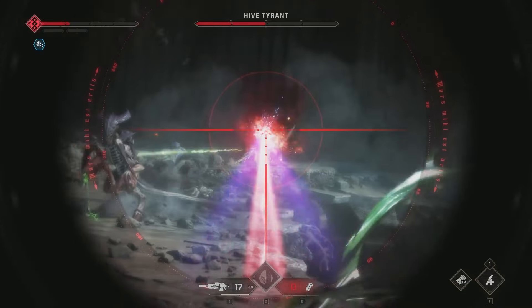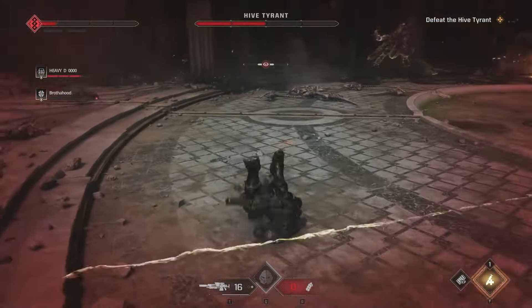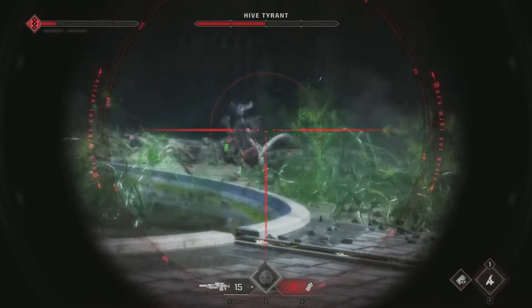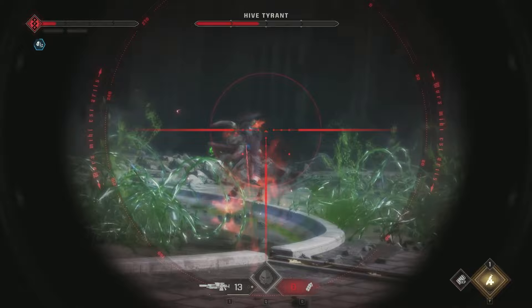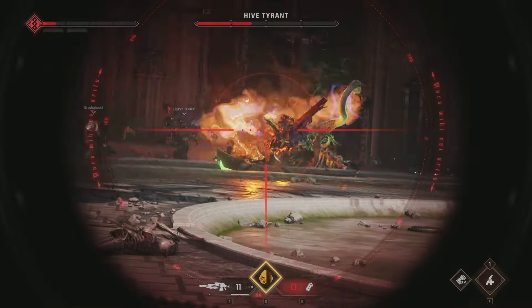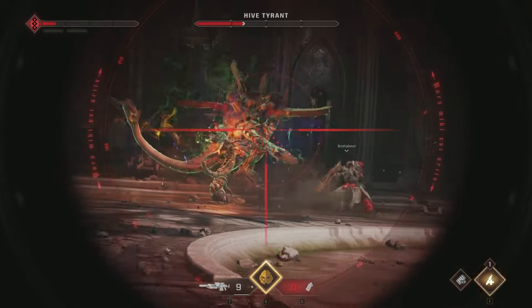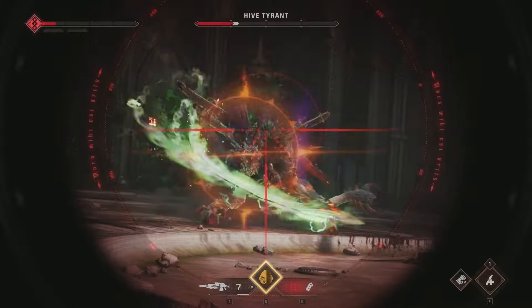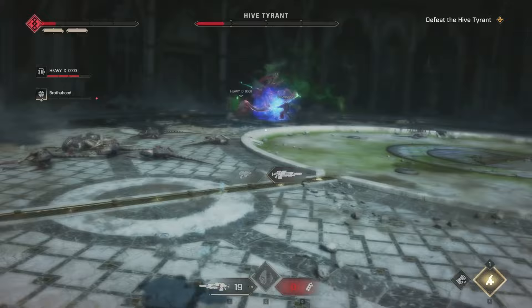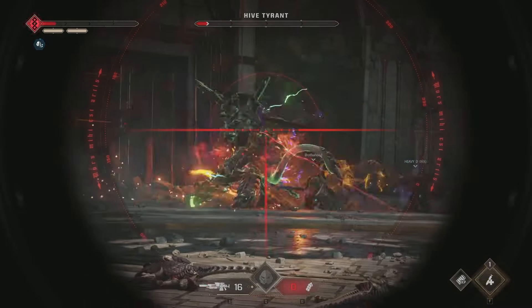And there you have it - my Shadow Stalker sniper build. I had a great time playing this once everything was online; the sniper feels like a very strong class, especially with a good Bulwark front-lining. Let me know in the comments what you think about the build and any improvements you'd make. Also let me know what class you'd like to see next - I'm thinking maybe Heavy. If the video helped, consider leaving a like and subscribe for more Space Marines 2 content.